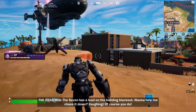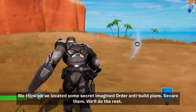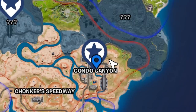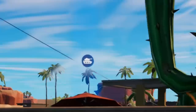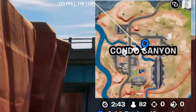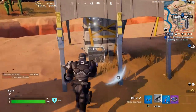Retrieve IO envelopes with top secret plans. She's talking to us: 'The Seven has let on the building blackout. Want to help me chase it down? We think we've located some secret Imagined Order anti-build plans — secure them. We'll do the rest.' You got it, random mysterious voice — I will do just that. There is one inside of Condo Canyon. Let's see if we can find that. Somebody's like driving a tank around already. The IO envelope is down in that canyon. There's an indicator up there — how do I get up there? Easy peasy.